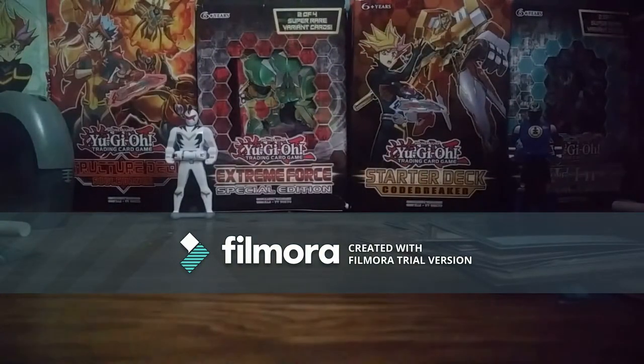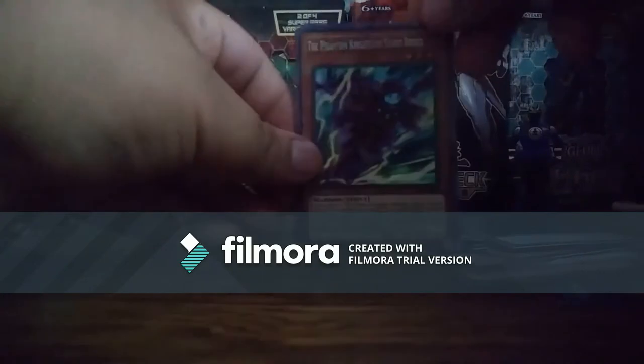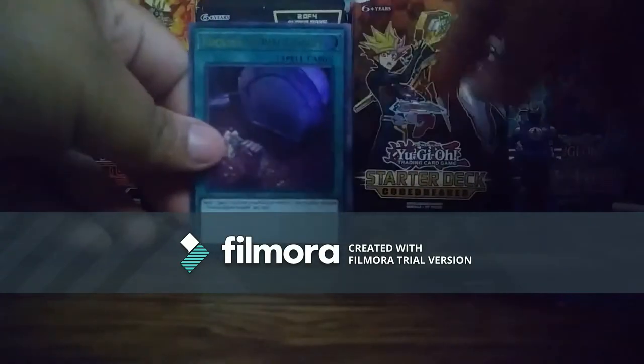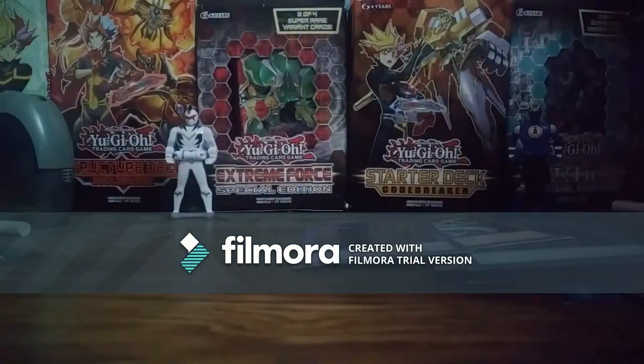Now for the last one — my three Battles of Legends, Relentless Revenge packs. Hopefully it goes well. Shit happens to me every damn time. To start, we have the Phantom Knights of Silent Boots — that's a secret. Iron Hand, Foolish Burial Goods, Cyber Dragon, Metaphos Alcus. I better hurry up. Hopefully we can get something good. Open, you damn pack! Thank you!